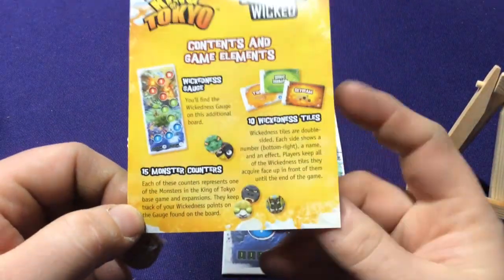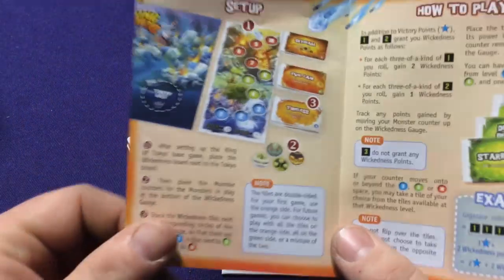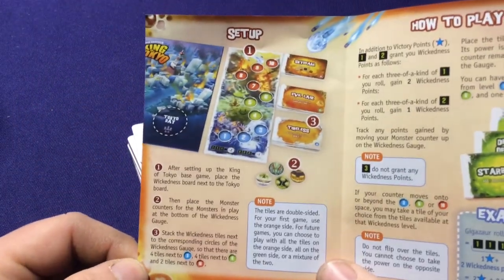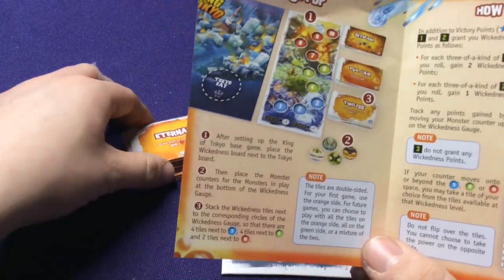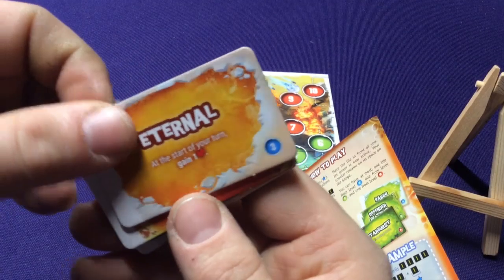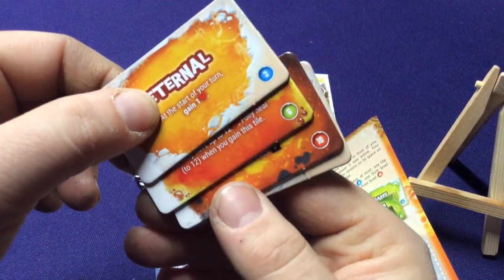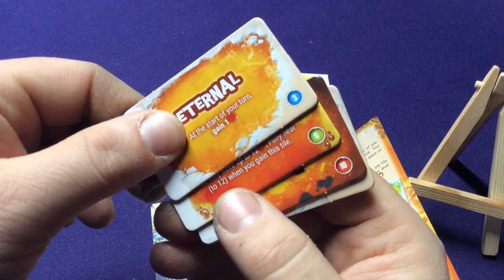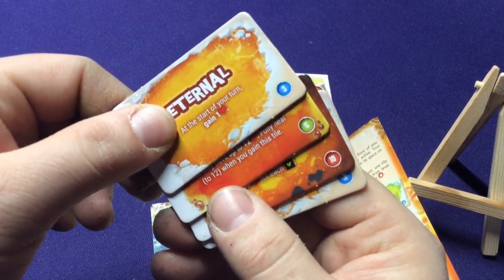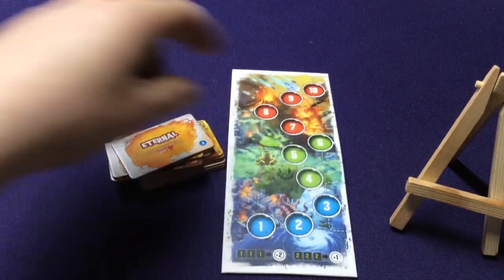So here's what we got: our Wickedness board, 15 monster tokens, and 10 Wickedness tiles. Setup is very simple — put the board out next to the game. Separate the tiles into three stacks. They have little numbers in the bottom corner: blue 3, green 6, or red 10, which match the three different sides on the board. So you stack all of them together — all the 3s, all the 6s, and all the 10s.